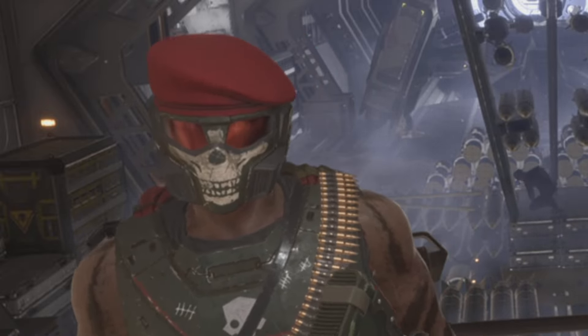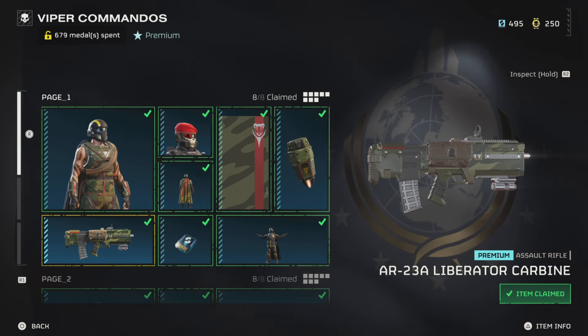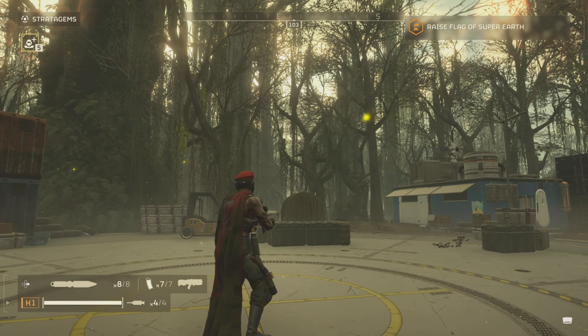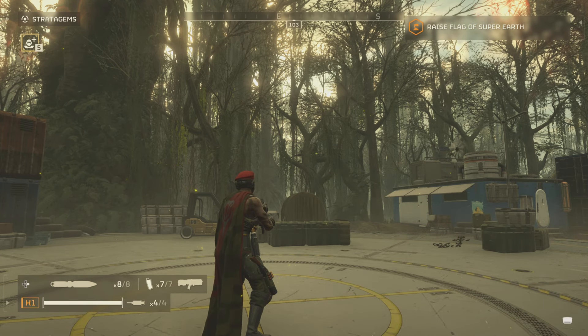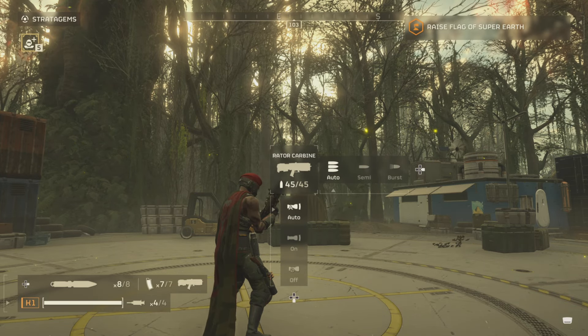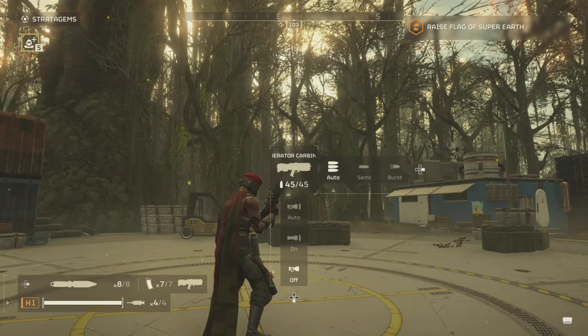First up we have the AR-23A Liberator Carbine. This is on page 1 of the warbond and it costs 20 medals. For stats it does 60 damage, has a capacity of 45, recoil of 26, and a fire rate of 920, and its weapon trait is light armour penetrating. It comes with 7 magazines each holding 45 rounds, a flashlight/laser combo, and automatic, semi-automatic, and burst fire modes.